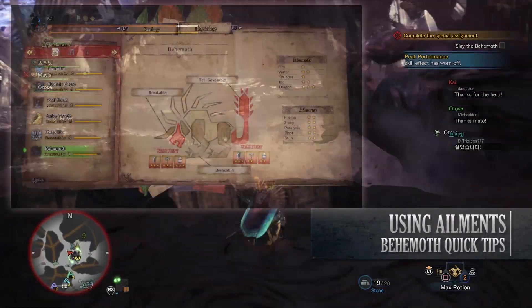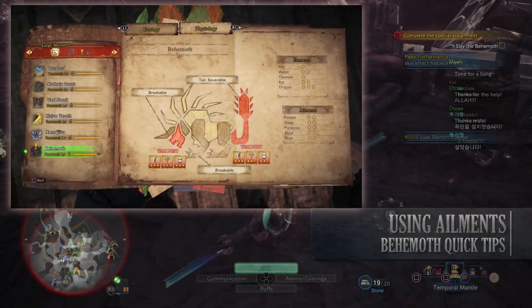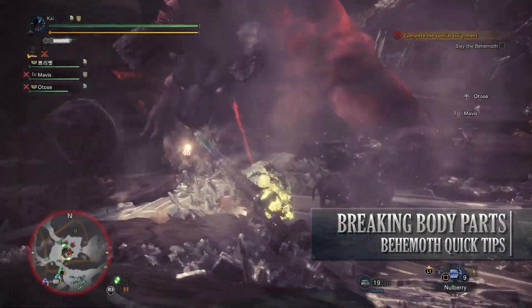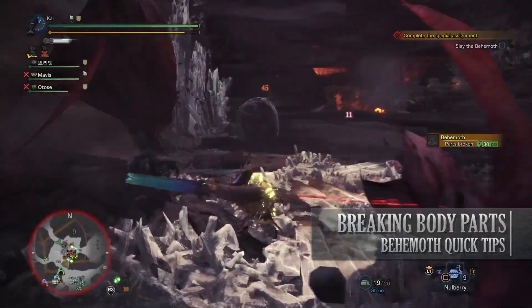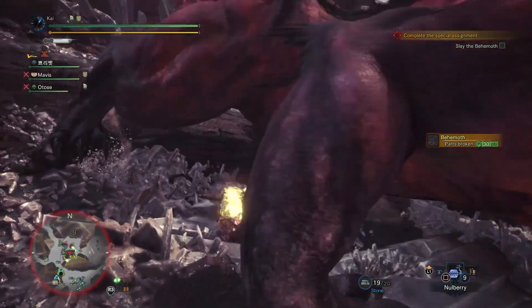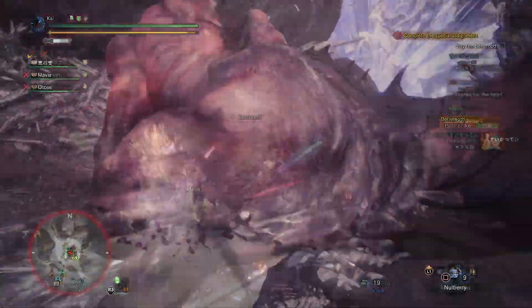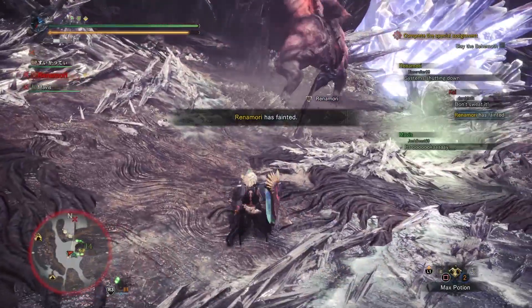Behemoth is not immune to being paralyzed, falling asleep, or being poisoned, so make the most of this. Also remember that behemoth's tail and horns can be broken, which will help you get specific loot in the long run. So aim for them as the fight goes on. Granted, the horns really have to be down to the tank to break, unless you want to take enmity or aggro away from him.